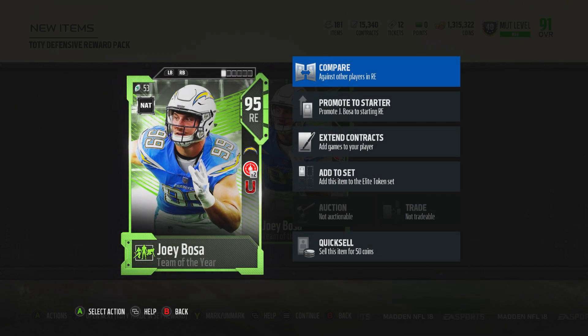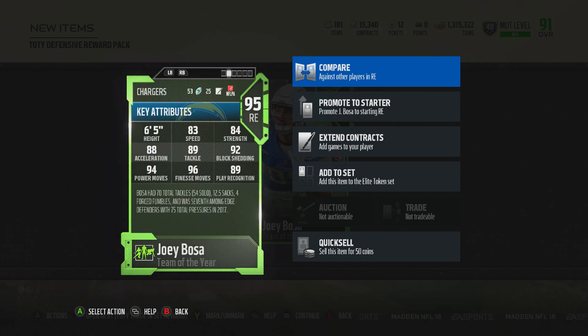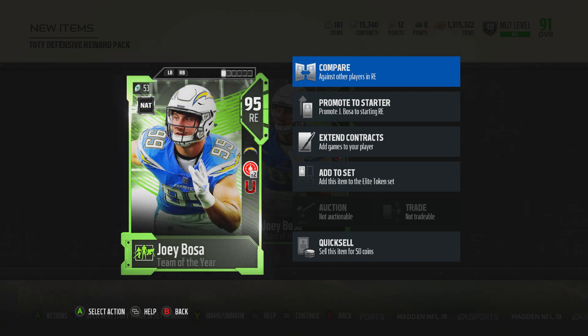I kind of wanted one of the new cornerbacks, but I don't really need it. My corners already have 91 zones, so that would have just been like a nice thing to have, but this actually helps my team out. 96 finesse, 94 power move, 92 block shed, and unfakeable.